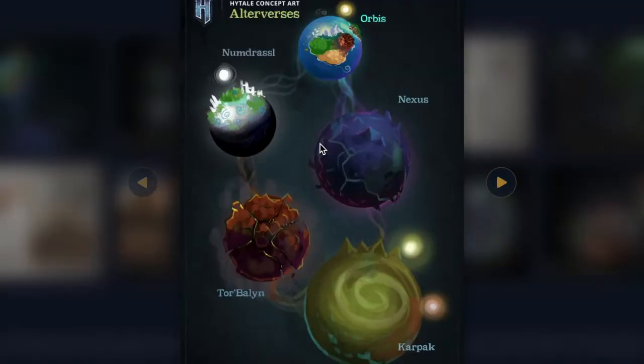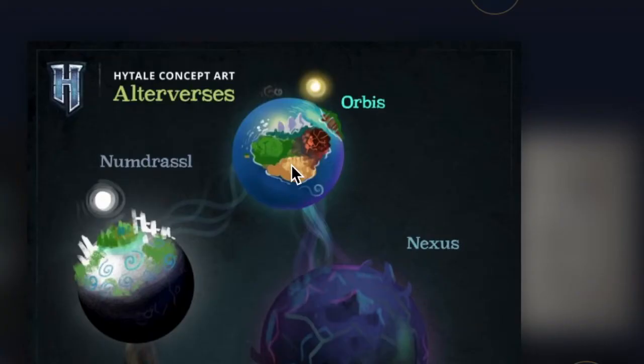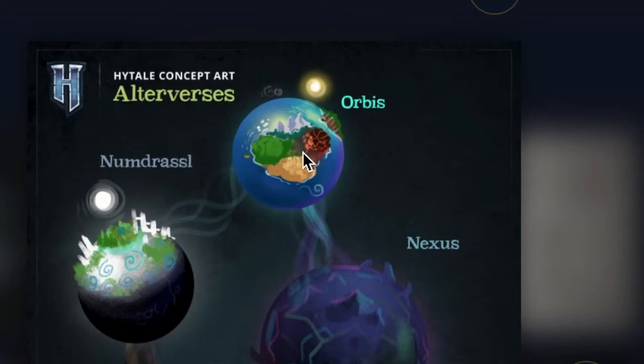Starting off we got these different worlds — I'm calling them worlds for right now but in the future we'll learn what they're called. So starting off we got the Orbis right here, and it's looking like it has four different zones in itself. You got your desert, you got kind of your mountain and snow, you got the forest, and you got the fire. It also looks like it's in the ocean with more land, so maybe this is their representation of earth and this is probably where you start. This is probably zone one where the majority of early gameplay will be.